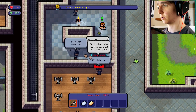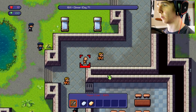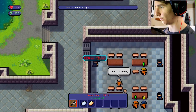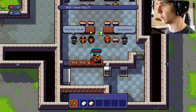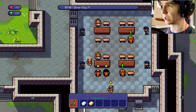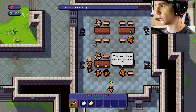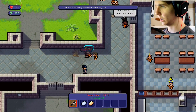Now I believe we're going to dinner. I didn't do anything so I don't know why you're trying to beat me up — let me lure you away from everyone so I can beat you up quick. Okay, let's sit here. I believe the evening free period is after this, which ends at 1900. So Gazmoz is this one — let's follow him and see where he goes.